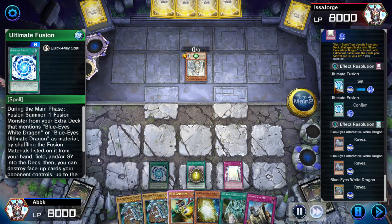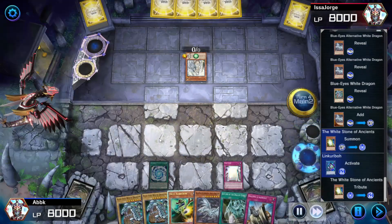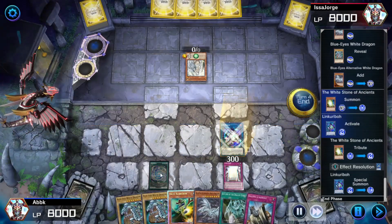Ultimate Fusion — use that to get Blue-Eyes Ultimate Dragon pretty easily. I could get it right now.